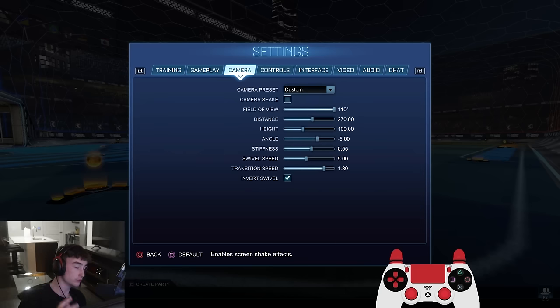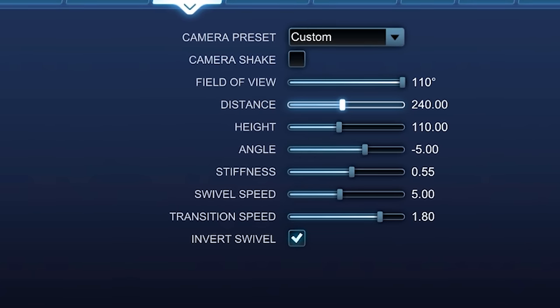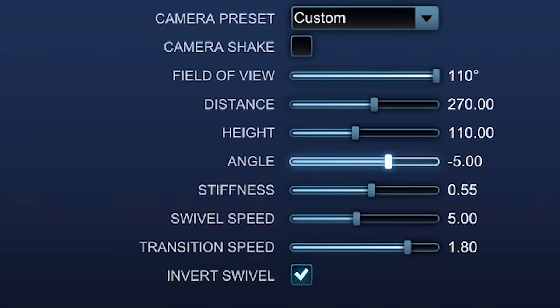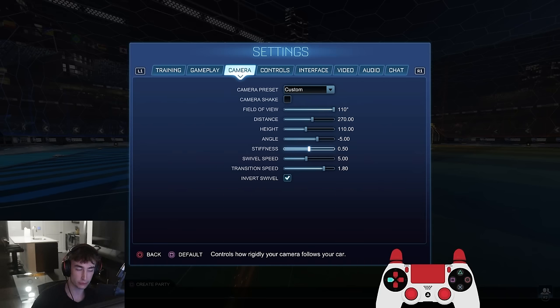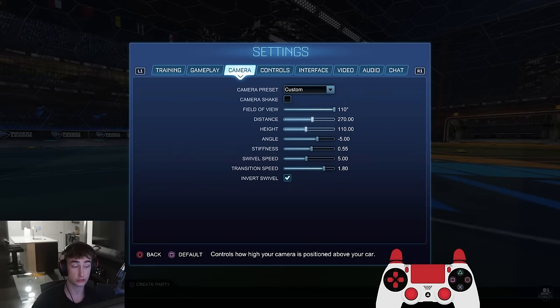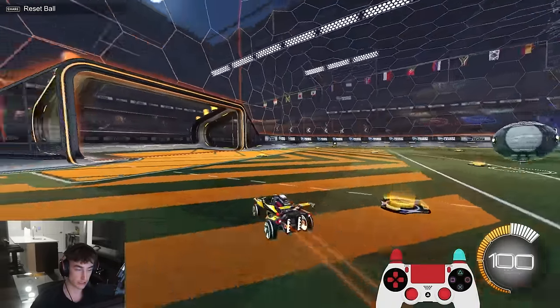Camera settings — I don't really change these, I've found what I like and used them for a couple of years now. For FOV, field of view, you want to be around 105 to 110. Distance I'd say 240 to 280 is your range. Height again 90 to 110, and angle minus 3 to minus 5. Stiffness I think having it around 0.3 to 0.75, or 0.8 at the absolute max, is probably best. Swivel speed and transition speed is simply whatever you prefer — swivel speed affects how fast your camera turns left and right using your right analog stick.